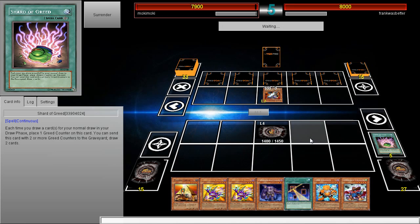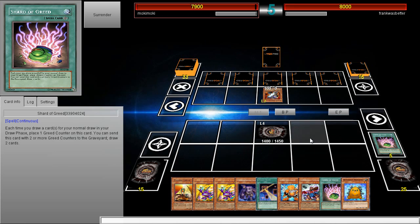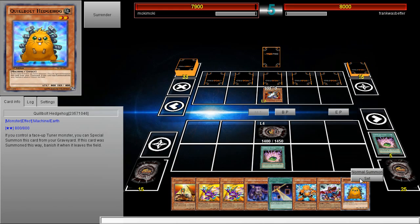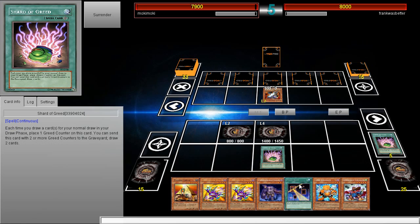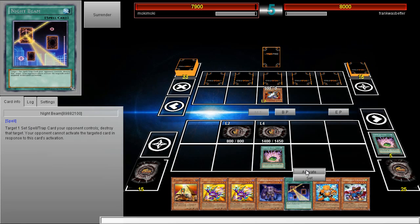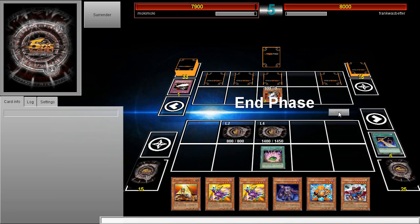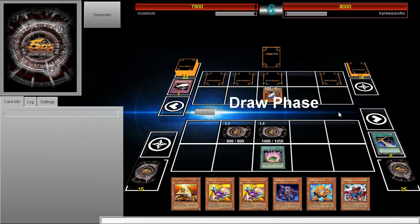I can go ahead and activate this — we can start getting rid of some back row. Oh cool, another one. I'm thinking about going for the MST — actually I'm going for the Night Beam because I don't want to get hit by Mystical Space Typhoon. Golem's E-Call is a pretty good card to get rid of — definitely a good card to remove.